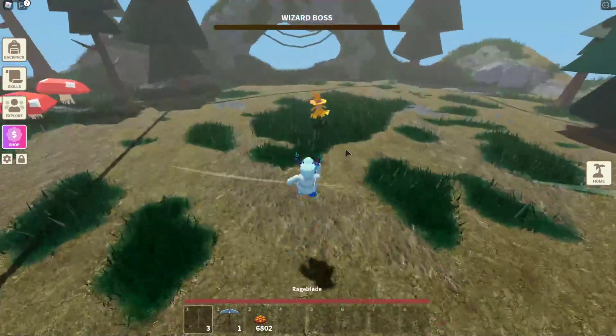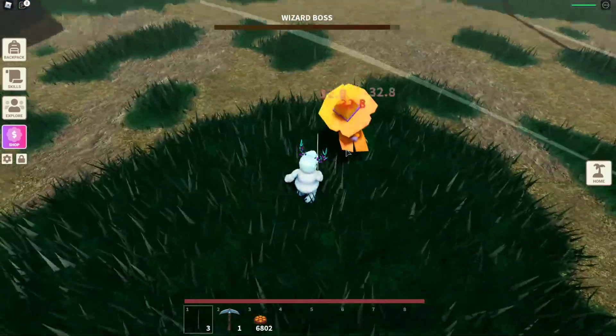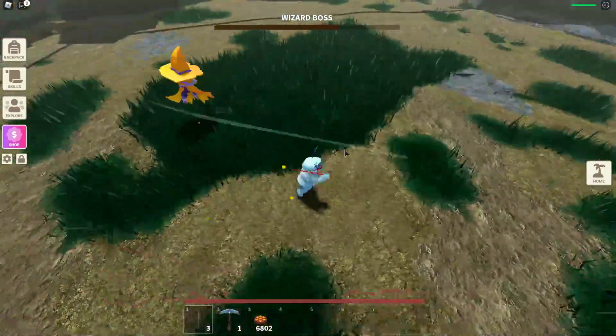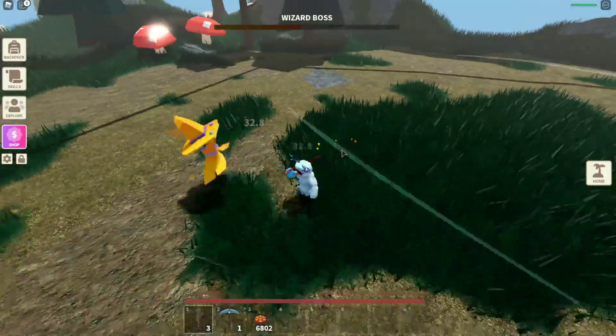Oh, he's the Wizard Boss! He shoots lightning — and he shoots little blasts too. This is actually cool. The Wizard Boss! He's taking a little bit of damage from my sword.